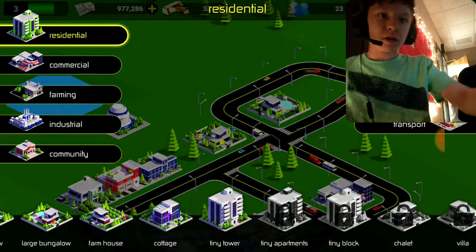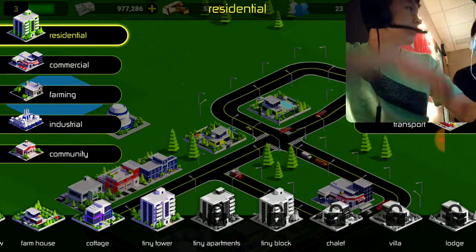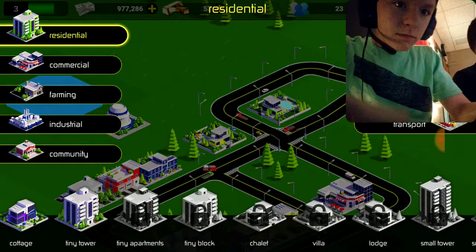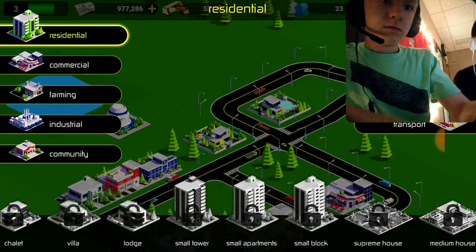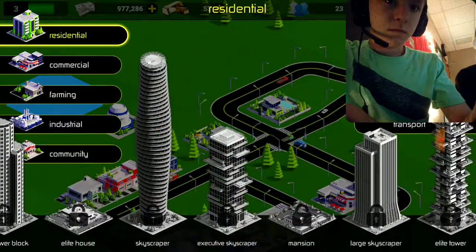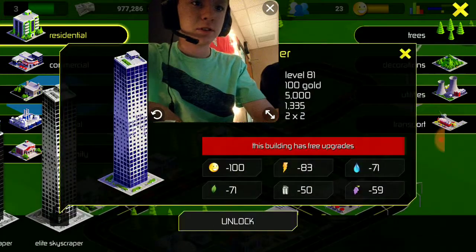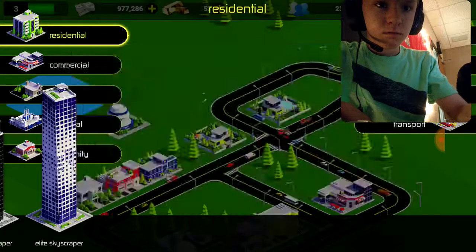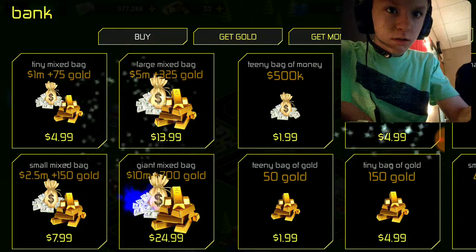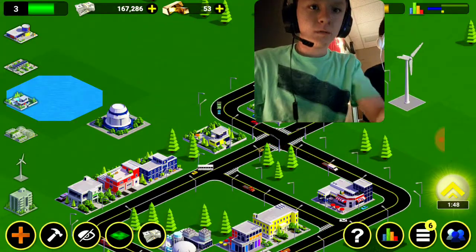And here's some buildings right here — different types of buildings that you can build, but you have to save your money to build one of these buildings. I need more gold. I need more money to build that.